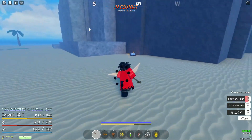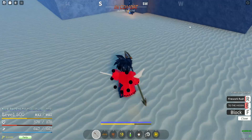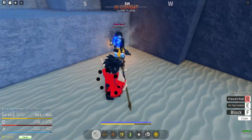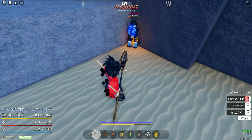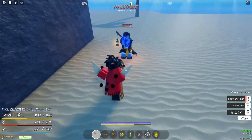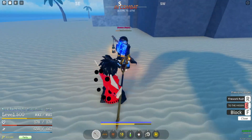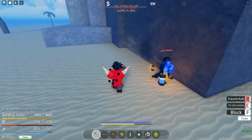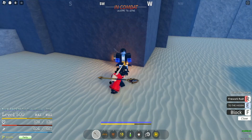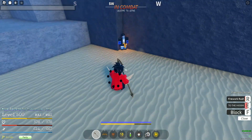It doesn't have a long cooldown. The M1 range is the same range as the impale. The firework launcher doesn't guard break but it does take them with you. Let's try 'to the moon' — yes, it does guard break and it just launches them. That does way too much damage. It kind of doesn't block break, nor does damage, but it does take them to the wall. So you could possibly do that into 'to the moon.'